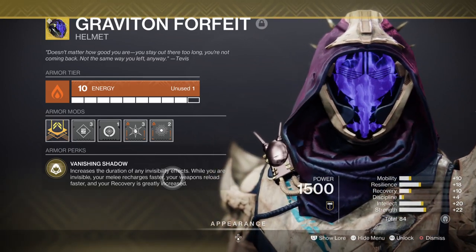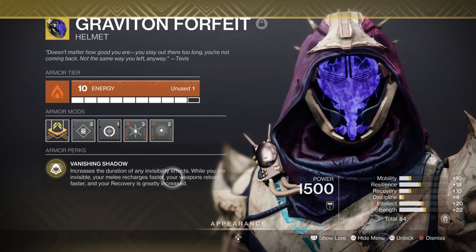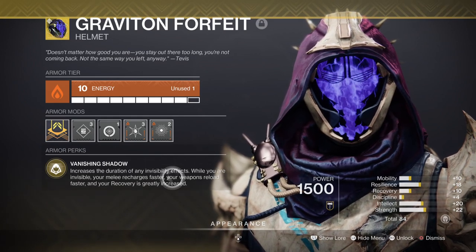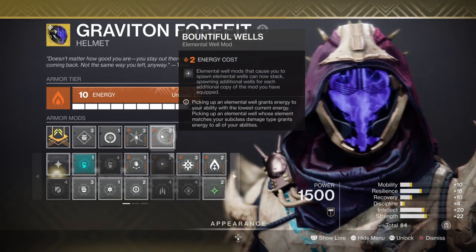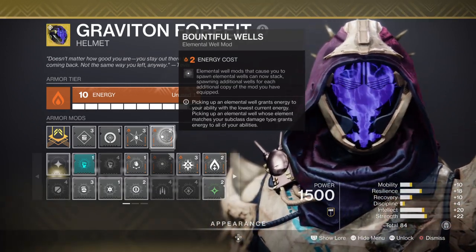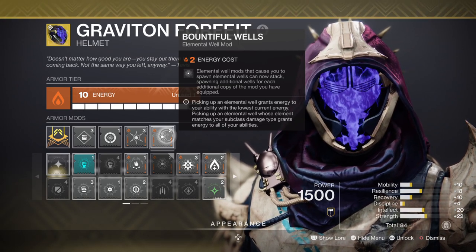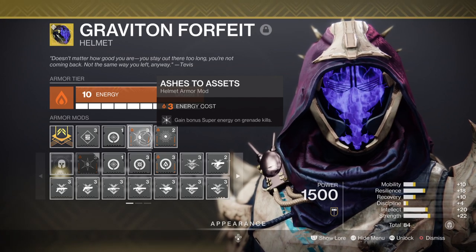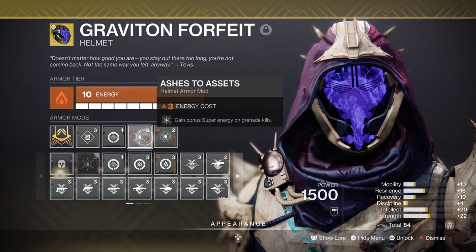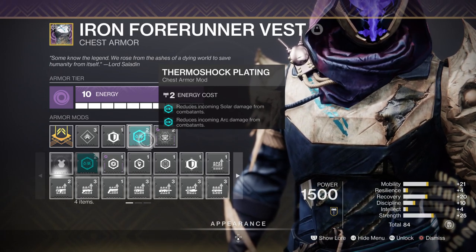Do remember, we have orbs being dropped quite often so we should never really worry about running out of ability energy completely. I've also added the Bountiful Wells mod so that we can get two orbs to drop instead, and when combined with Reaping Wellmaker we can get around four orbs to drop in total. Lastly, I recommend the Ashes to Assets mod so you can get more super energy via your grenades, and Ballistic Protection so you can have increased damage resistance against arc and solar damage.